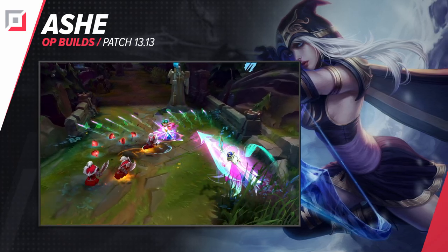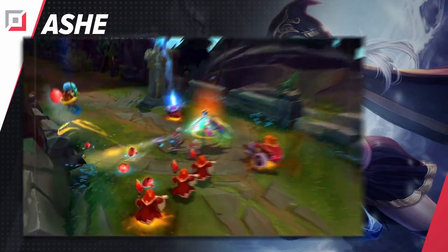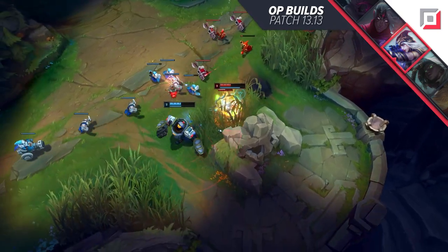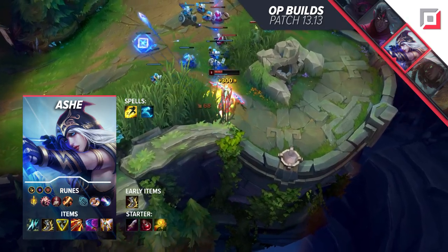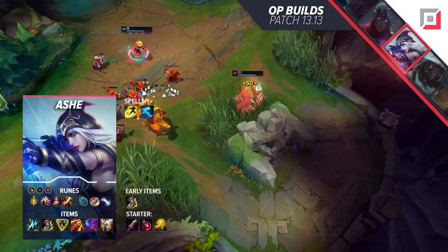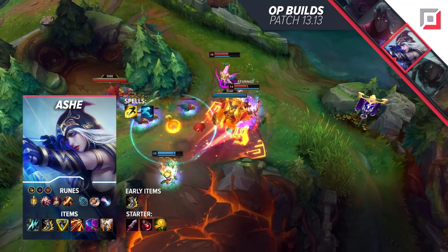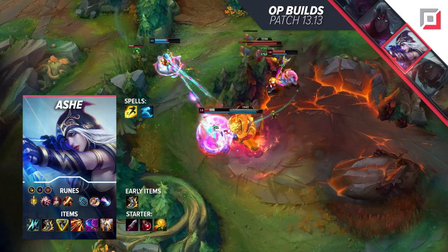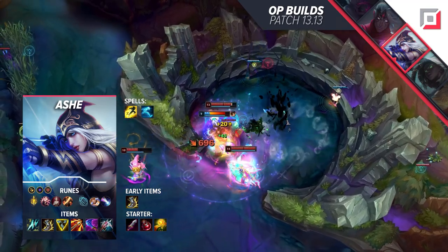We've got quite a few builds now, so what about the ADCs? Let's start with Ashe. Normally, Ashe struggled a lot with wave clear and wasn't powerful enough to deal with bullies at the same time. Even though Statikk Shiv gets a nerf for mages, Ashe is relatively unfazed by that. For runes, pick up Lethal Tempo, Presence of Mind, Bloodline, Cutdown, Biscuit Delivery, and Approach Velocity with one Attack Speed, one Adaptive, and one Armor shard. Approach Velocity will make it so much easier to chase down people, making it even more difficult for enemies to escape. This is even more powerful with your rush item, Berserker's Greaves. For other items, take Statikk Shiv, Trinity Force, Runaan's Hurricane, and then opt into situational items — Immortal Shieldbow, Kraken Slayer, or the standard Lord Dominik's all work really well depending on the enemy team.